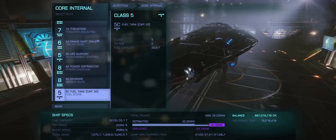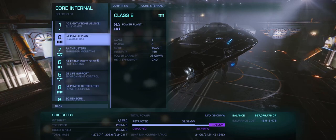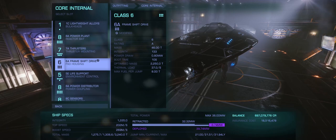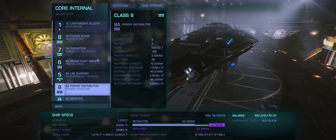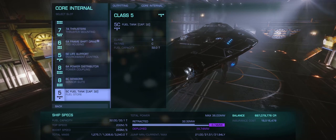Now for core internals. I've kept the 1C lightweight alloys, an 8A power plant, 7A thrusters for maneuverability and speed. I have a 6A frame shift drive engineered to grade 2 FSD booster for extra range, a 5E life support, 8A power distributor, 8C sensors, and of course the standard 5C fuel tank.